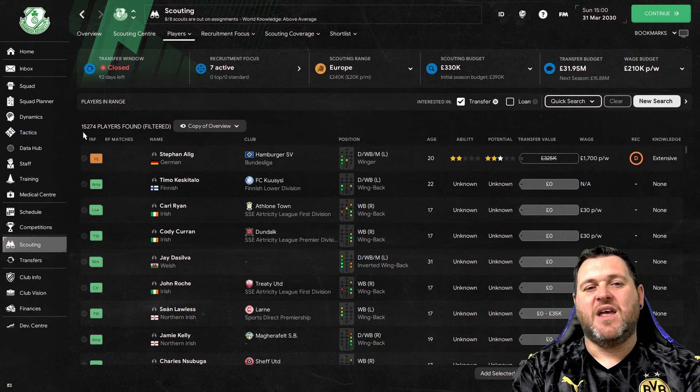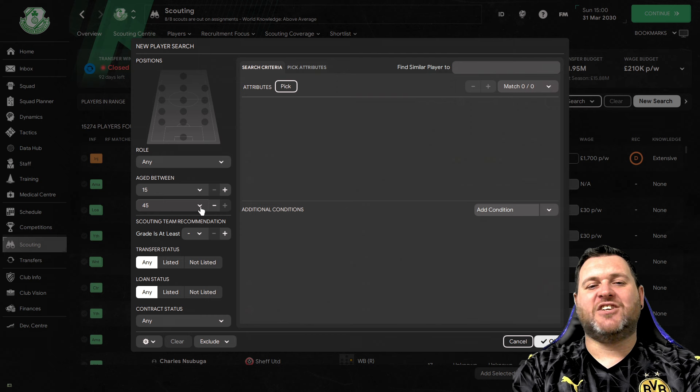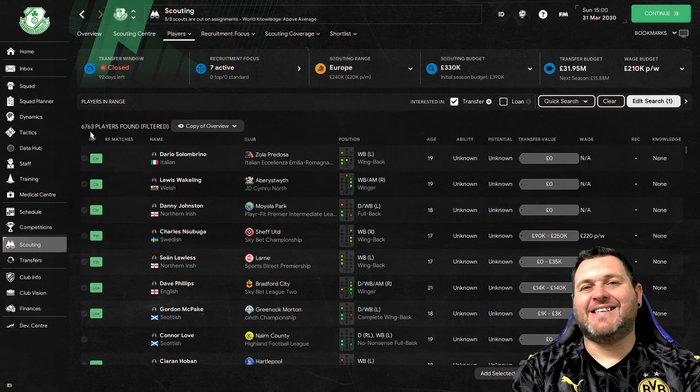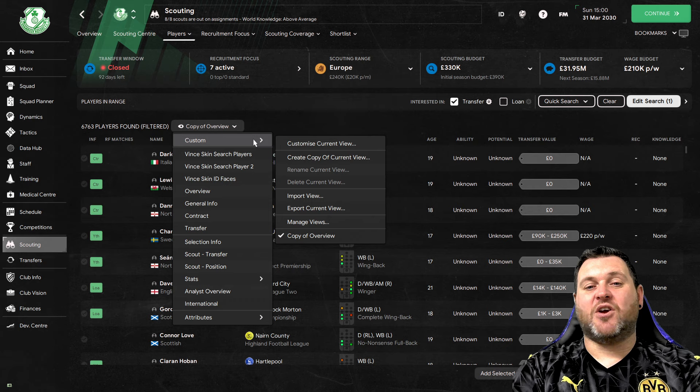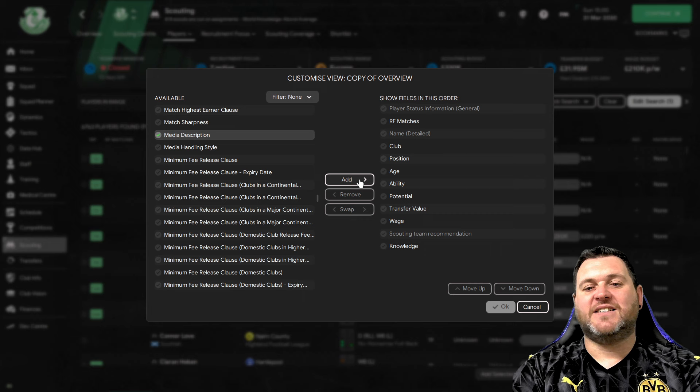Players like Jada Silva at 31 will never be a wonderkid. So hit new search in the top right corner and change the age range from 15-45 to 15-21. Click OK and that brings it down to 6,763 players, all aged 15 to 21. Next, go to the view drop-down, go to custom, customise current view. On the left side scroll down to find 'media description', highlight it, click add, and it will now appear in your current view when you click OK.